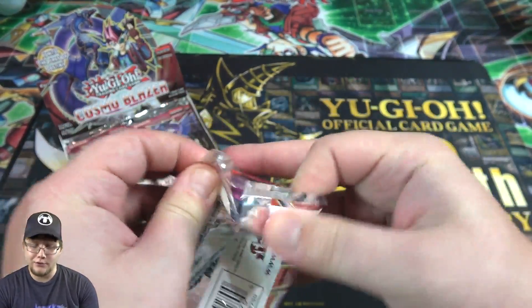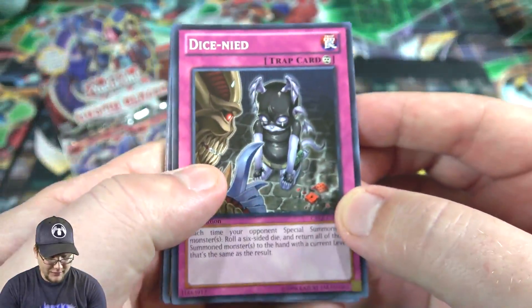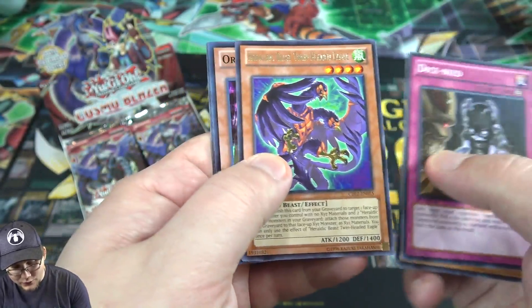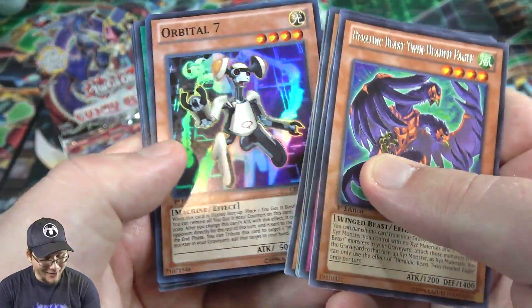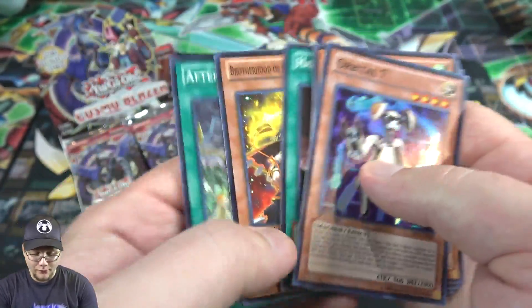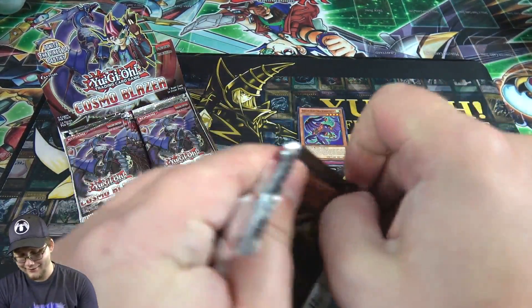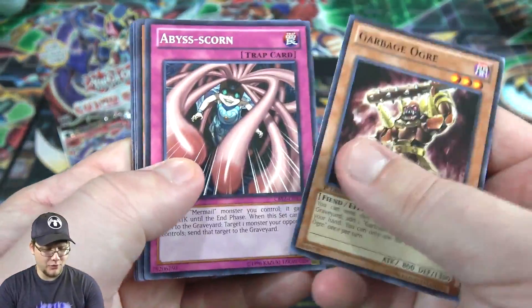I enjoy opening packs — nobody wants to talk about YouTube drama anyway. Spear Shark, kind of cool to see that one. Then we have Heldry Beast, Twin-Headed Eagle, and Orbital Seven. We start with a holo — you're not guaranteed one per pack, by the way. There we go! I liked him from Zexal as well, pretty good card. There's a Fire Fist too, though the newer version from Legendary Duelist is a little bit better.